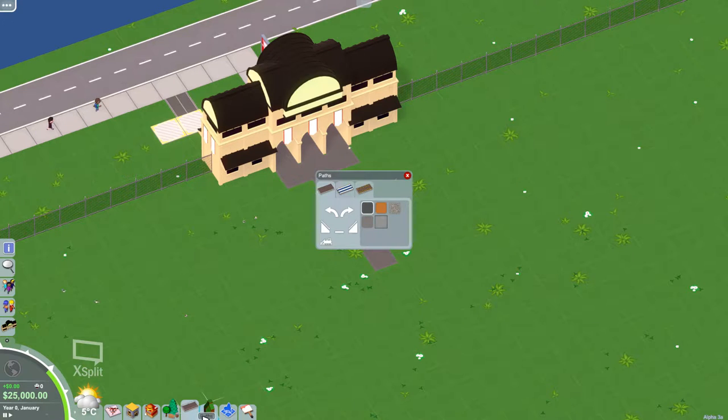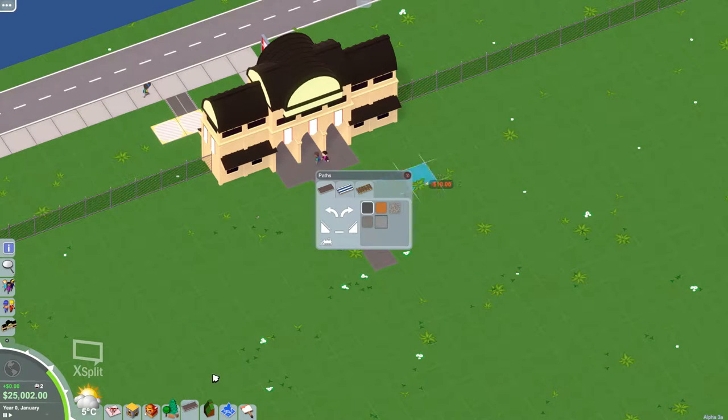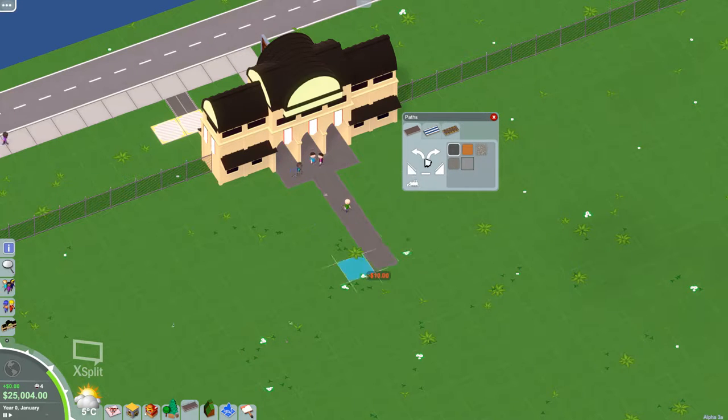So we kind of want to change the floor pattern maybe. Let's see what our paths look like — what are the orange ones? No, I kind of like the ones that are on the ground. Let's kind of make an entrance here. Yeah, this is what we want. Let's kind of keep two right there — yeah, let's keep about three for right now.